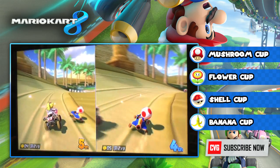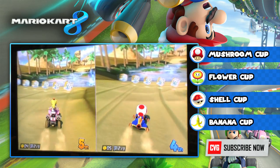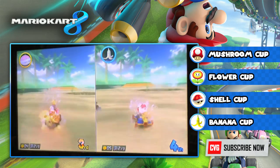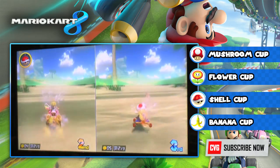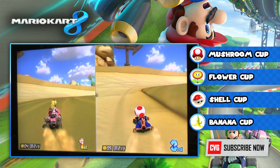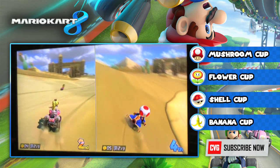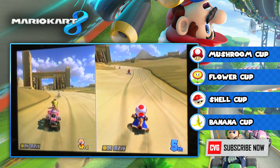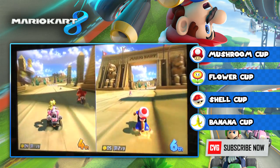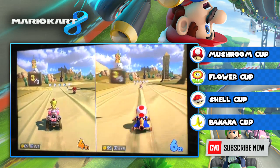There's a slightly redesigned blue shell that skids across the ground before rising up. The blue shell appeared far less frequently than usual — we kept asking the PR reps whether it was even in the game. After five hours we barely saw it, and the power block seems to have been removed entirely.